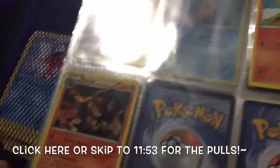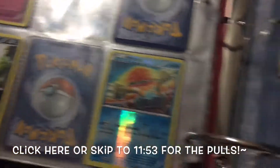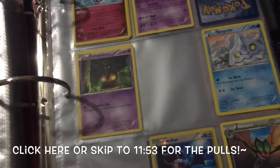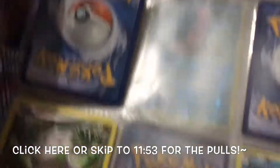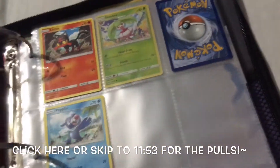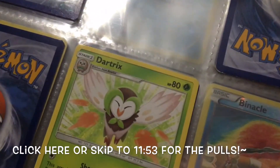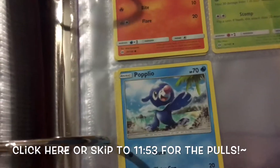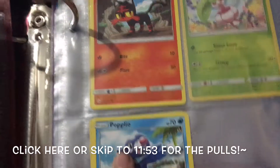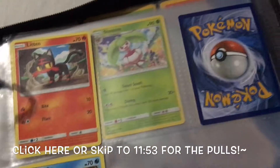I actually got Pyro. This is my favorite — Espeon is one of my favorites. And I'm getting close to the end. Up here begins Sun and Moon. I have a Dartrix — I can never pronounce the names right, so please forgive me. Litten. Popplio — I think that's how you say it.